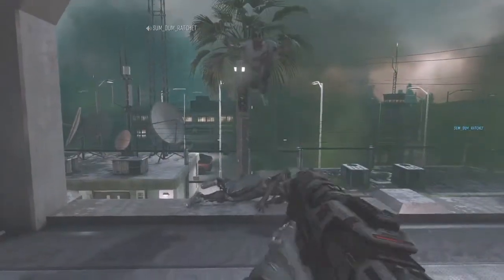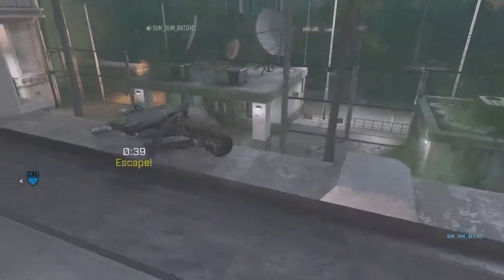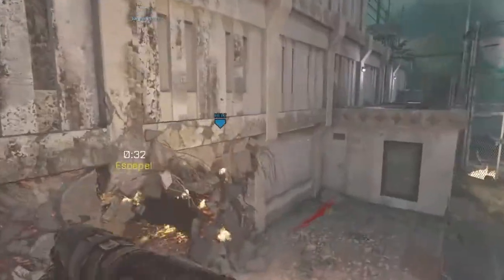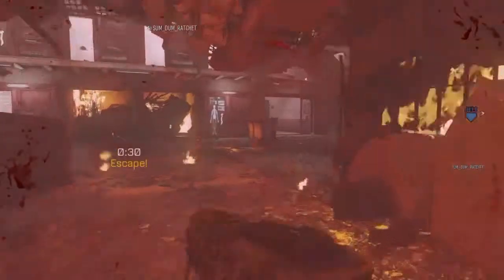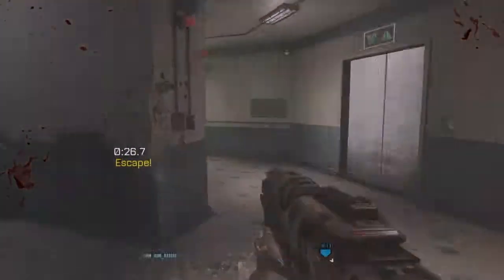This is one of my favorite spots on this map because enemies are funneled to come up in this one particular spot while you hold the area down. Your other teammate can make sure no one creeps up on your right side. After you see the icon telling you to get out of there — get out of there. That's all you have to do to complete the last level.